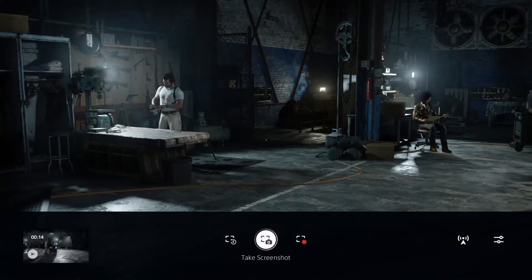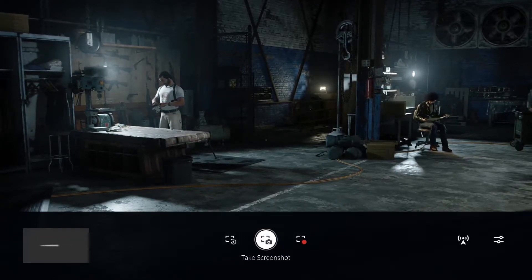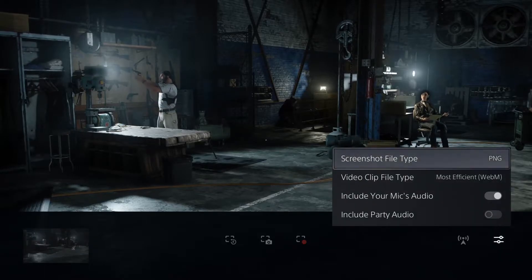Back into the game — screenshots. We've already talked about the video clips, so let's talk about screenshots. Take a screenshot — there you go, it's done a screenshot. The default was set to PNG, so there we go, that is PNG.